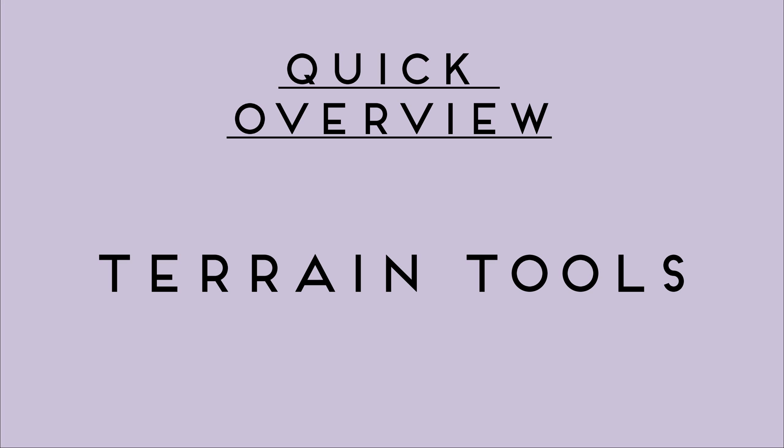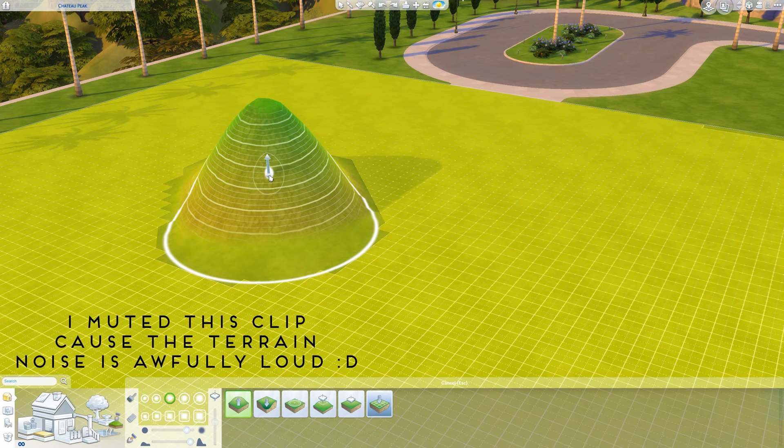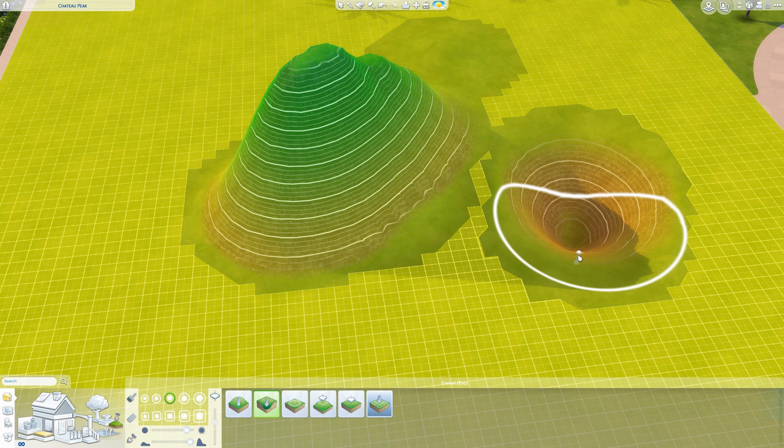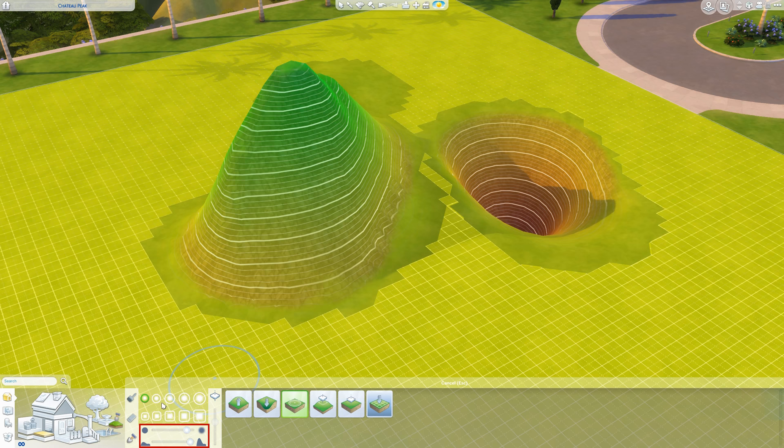Here's a quick overview of what the terrain tools do. Raise terrain and lower terrain are quite self-explanatory — you can use them to create a bit more dynamic terrain so the lot isn't fully flat. The smooth terrain tool simply makes the terrain look more natural. I recommend using high softness and low speed because this tool will quickly go from 0 to 100 and back.